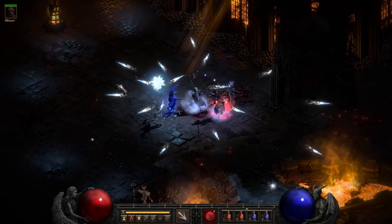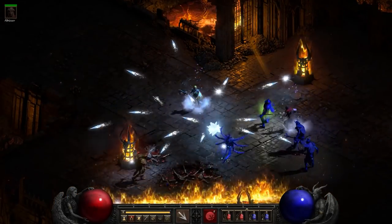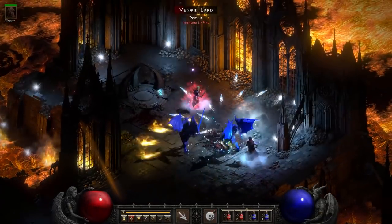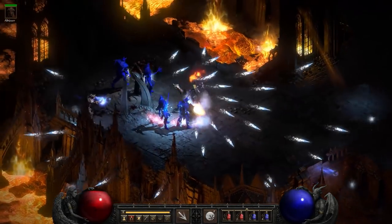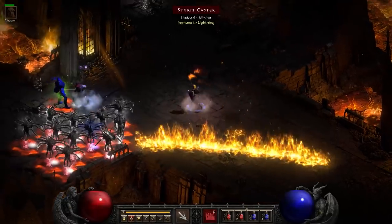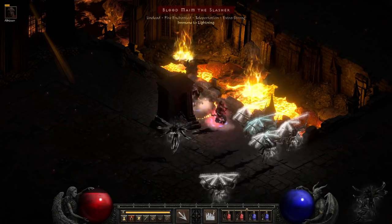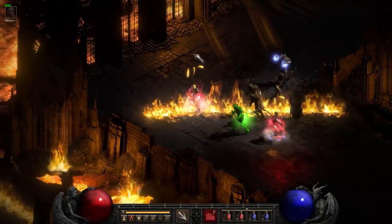Since she has dual elements she can quite effectively farm somewhere like Chaos Sanctuary. Some guys there are fire immune so I use the right element on the right guy. Frozen Orb isn't the most powerful clear, but it's a very nice and functional utility spell. She's really having no problem here with fairly budget gear in Chaos Sanctuary — when something's not fire immune, it just absolutely melts. It's so fun to melt monsters with this fire field.